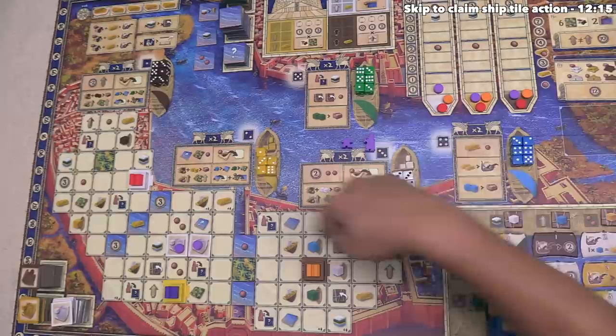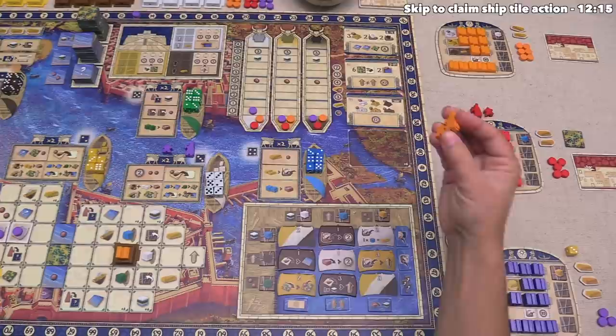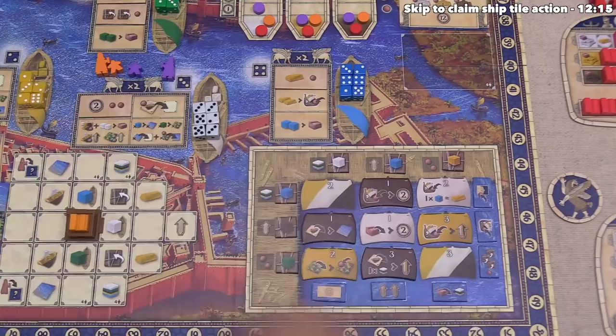Our turn is done, so play moves clockwise to the orange player. Since it's their first turn, they place their architect and assistant onto any district. It's worth noting there is no impact if other players' assistants or architects are in the same district. Orange has decided to start in district four.